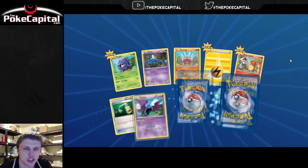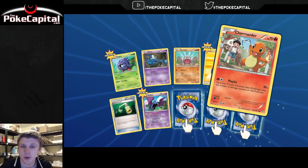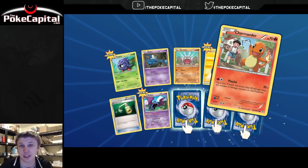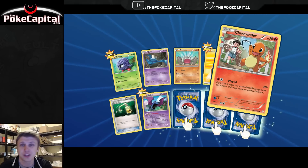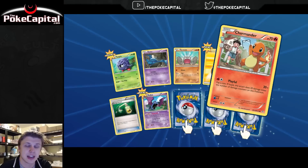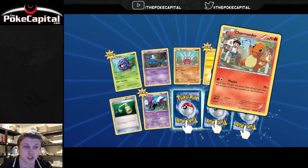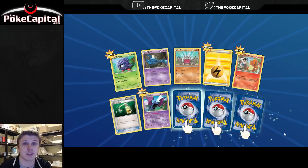Tangela, Zubat, Geodude, a Lightning Energy, Charmander. The artwork on these — the Trainer basically grows up as the Pokemon evolves. So if you get the Charmeleon and Charizard, you'll see the Trainer ages while the Pokemon evolves as well, kind of like the Emboar line in Legendary Treasures. Got Energy Switch, a Golbat, and we've got three cards to flip over.